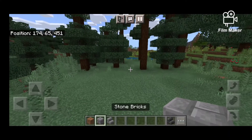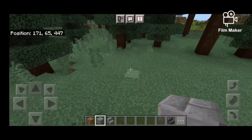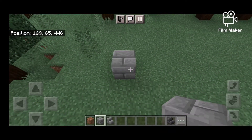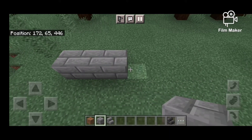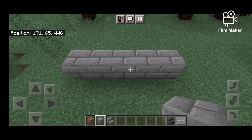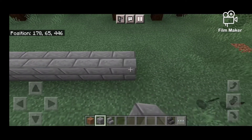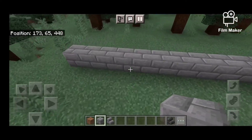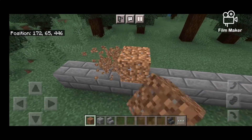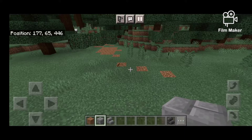We're gonna build this mostly out of stone bricks. So we got the corner and then the windows are about four blocks long - one, two, three, four - with one in the middle. I think that should be right. I promise I know what I'm doing.